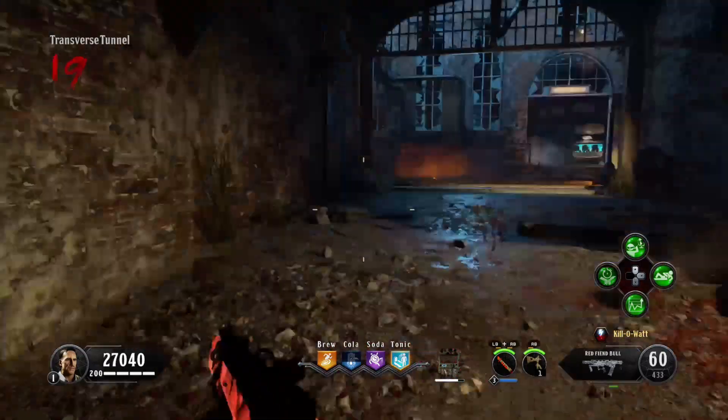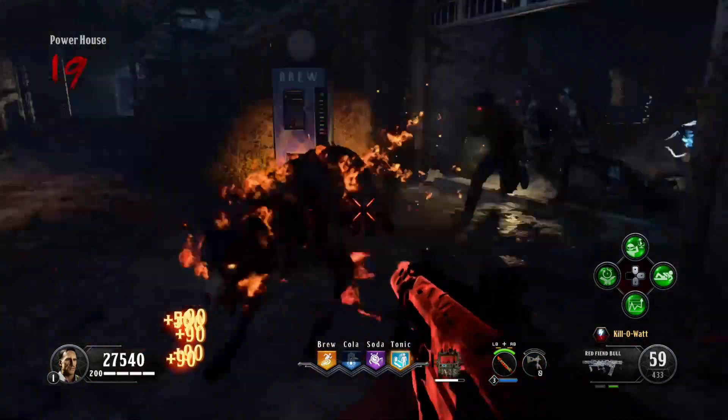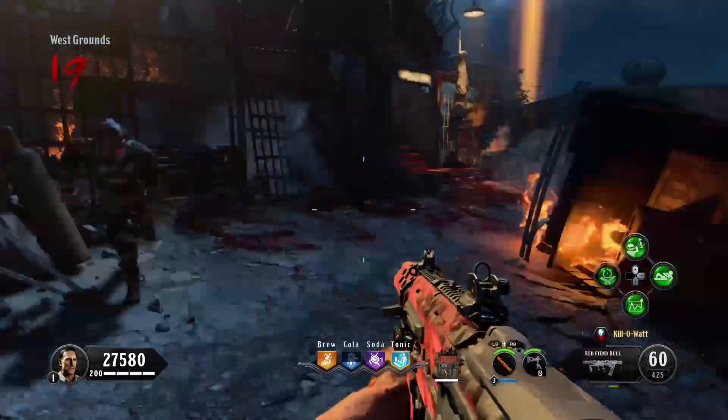Hey, what is going on guys, Dead Trigger here. In today's video I'm going to be showing you guys how to get the achievement on Blood of the Dead called Senseless Acts of Violence. You're going to need the upgraded Tomonk — if you don't know how to do that, there are many YouTubers out there that have a tutorial for you.